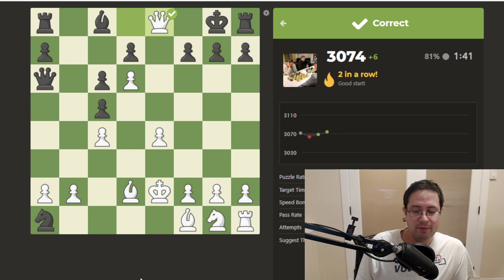Sometimes you get difficult ones, sometimes you get easy ones. But yeah, it's kind of strange they still throw out some like this — it was a forced mate, I had no choice but to play it. Okay, so that's going to be it for me today. I often like to stop when I hit a new personal best. 3074 — new high on chess.com puzzles. Time to let it sit there a little bit. See you next time, thanks for watching, have a good one!